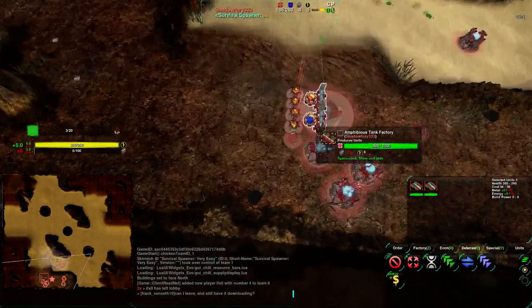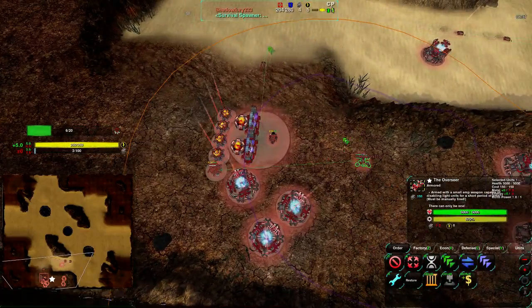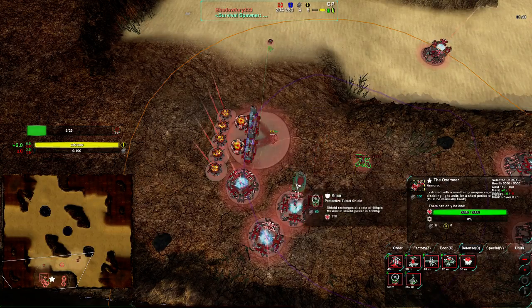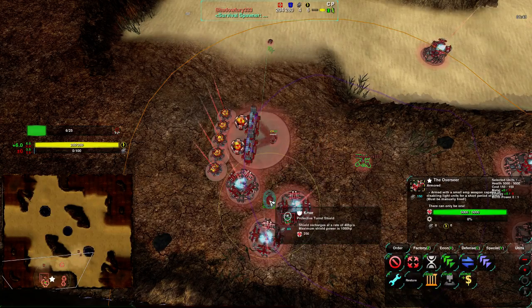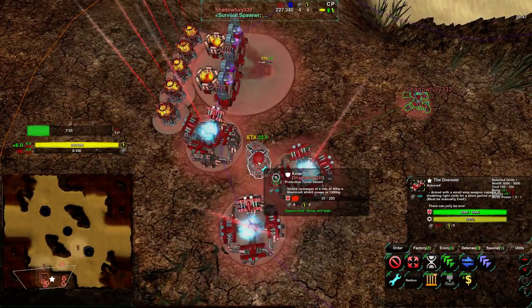Just to mention — energy isn't only used for firing. It's actually used for powering shields, metal makers, building nukes — utility purposes basically. We haven't actually seen shields yet, so I'll build one myself just to show that off.